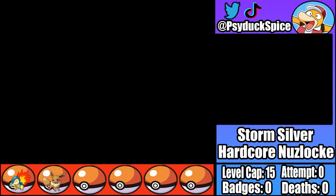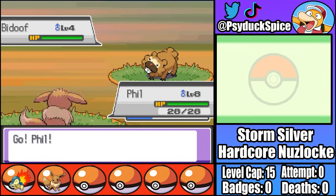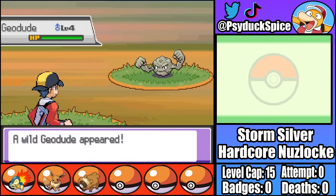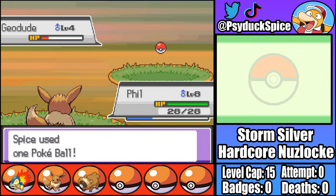Firstly, on Route 29 I catch Tim the Bidoof, and with Tim acquired I've pretty much won this run already - kinda seems pointless catching anything else. Just using Tim would probably make this game a bit too easy, so I decide to carry on catching encounters. On Route 46 I catch a Geodude who I name James. Geodude in the base game of Soul Silver is really useful against the first three gyms, so I'm sure James will be an excellent addition.